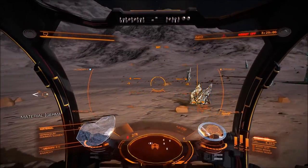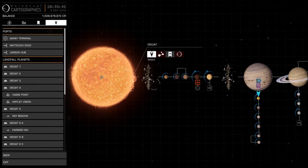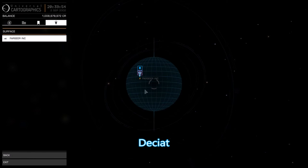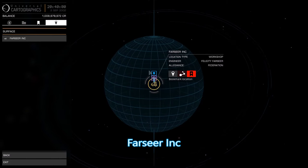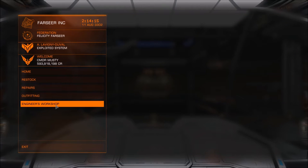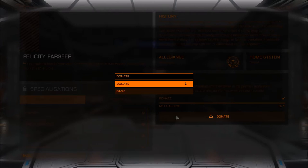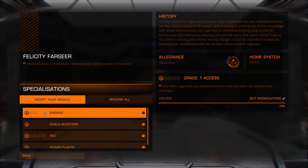To reset the area you can simply mode-switch between solo, open and private. Once we've gathered all our raw materials and we have our unit of meta-alloy we need to head over to a system called Dekiet. On the Dekiet system map you'll notice the purple icon — zoom in on the planet and you'll see the planetary landing Farseer Inc. Once we arrive at Farseer Inc. we need to make our way over to the engineers' workshop. Once at the workshop, donate your one unit of meta-alloy.